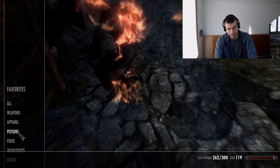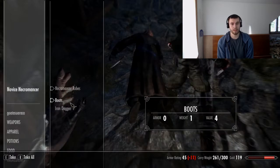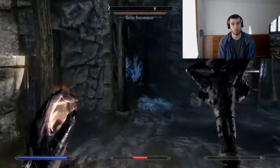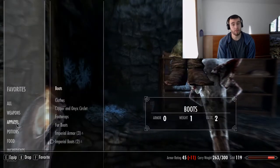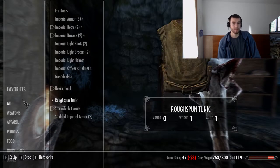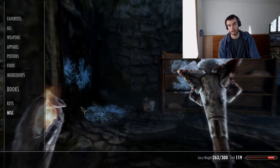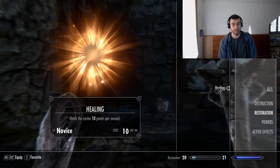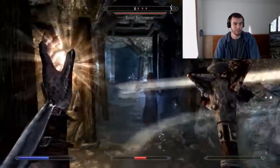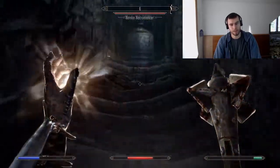And in Skyrim, enchanting is actually pretty good. I like enchanting in this game. So how does it work? Basically, you go up to an enchanting table, and you first have to have an enchanted item — let's say a buff stamina item. Then you have to destroy that item, and you add that enchantment to your category of enchantments. So you take the original item, destroy it, and then you can enchant stuff with that enchantment. It kind of goes hand in hand.